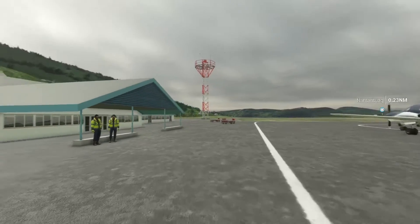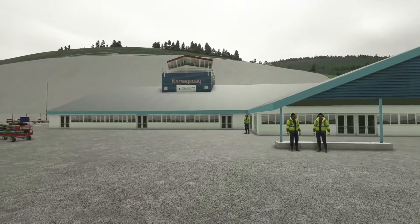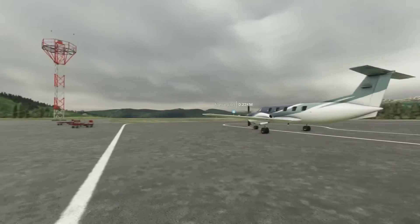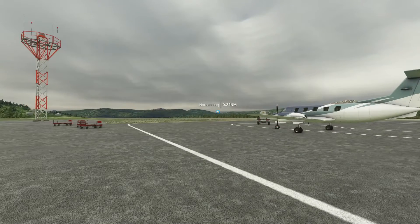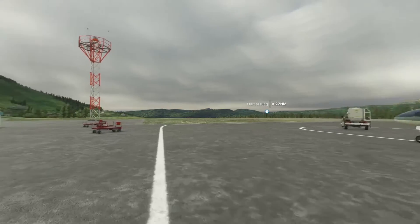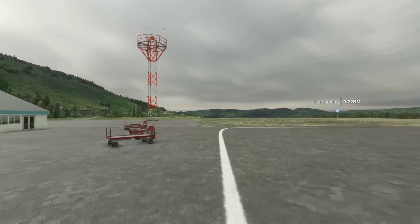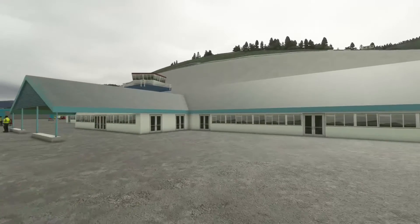So anyway, it's a tour of BGBW, Narsarsuaq Airport in Greenland. Let's have a little look around and see what it looks like.